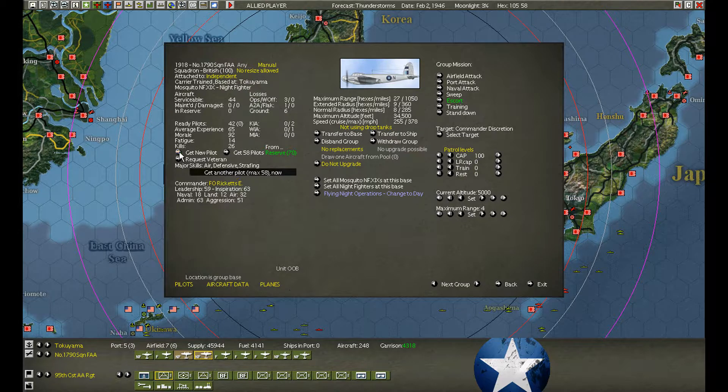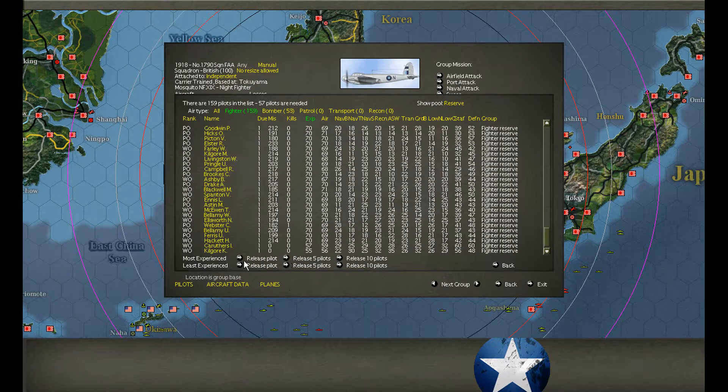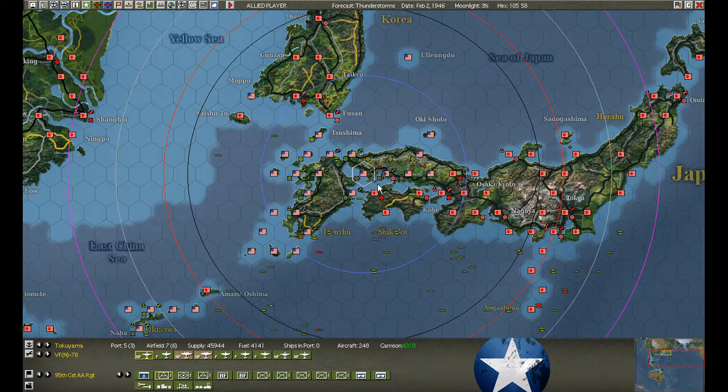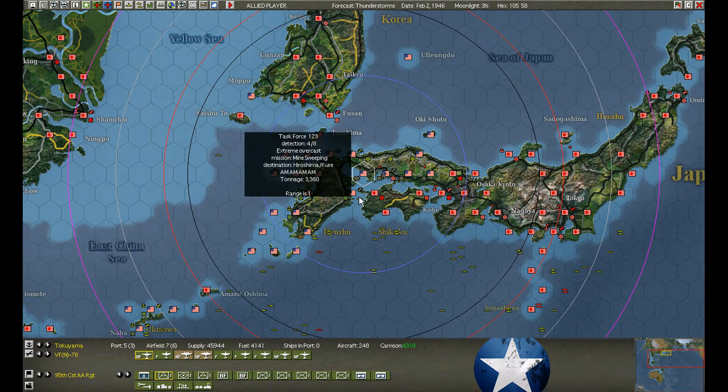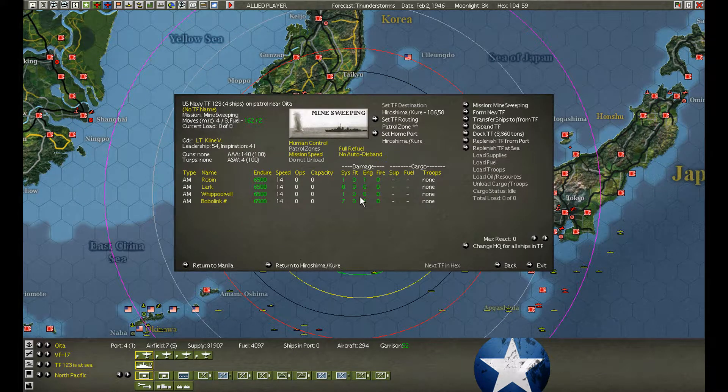We're short fighters, so let's get a couple more guys in here. We have 44 planes and only 43 pilots, so let's make sure we get a couple more. The minesweepers came from Tokoyama and tried to cross to Hiroshima, but we bumped into a couple of motor defense launches and ended up back at Oita.